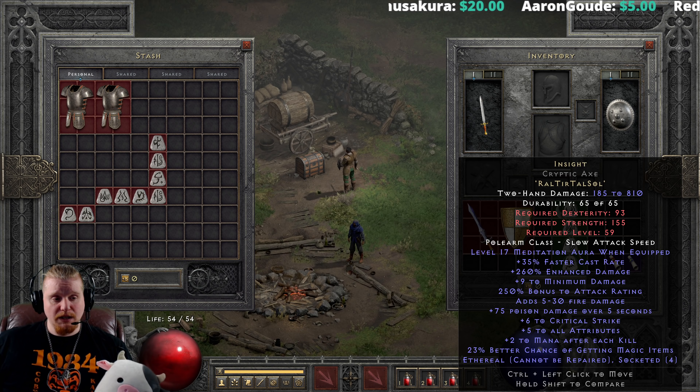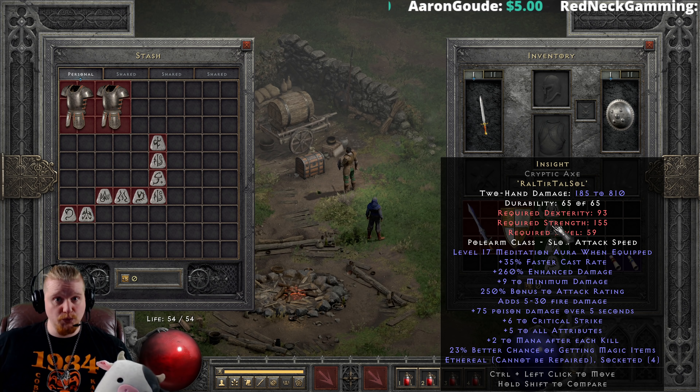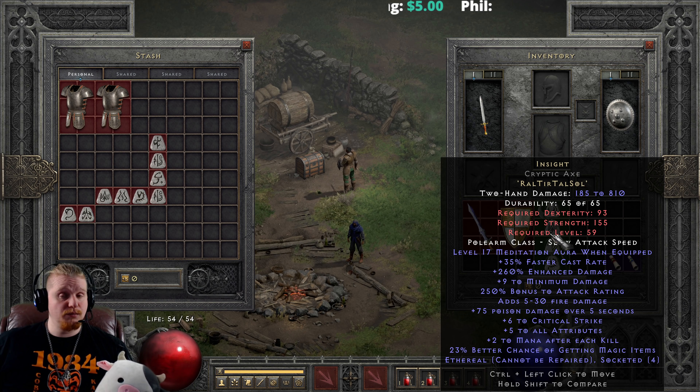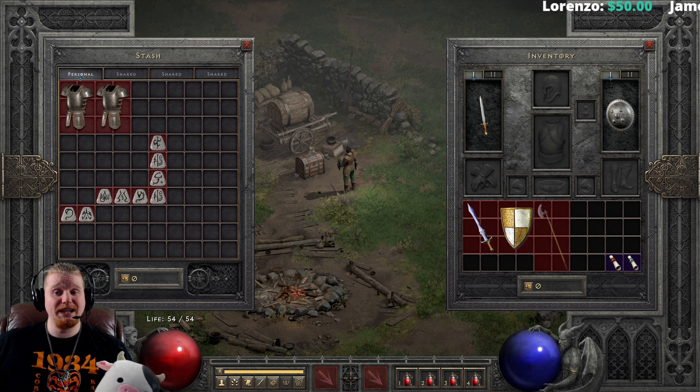We also have the Insight polearm. The Insight polearm has recently got a very interesting change in that it can be made in bows, which is awesome. The bow mercenary has also got a change where she can utilize Amazon-only bows. The reason why people love to make Insight is because of the Meditation aura, which is a massive mana regeneration, and this can come in handy very nicely at the beginning of ladder when a lot of characters are having mana issues.